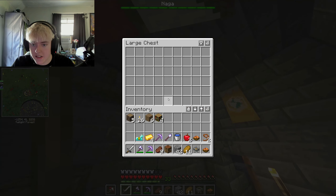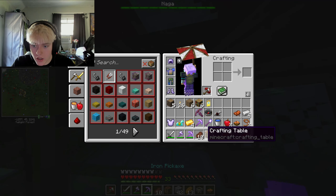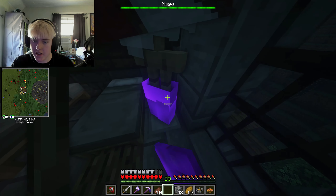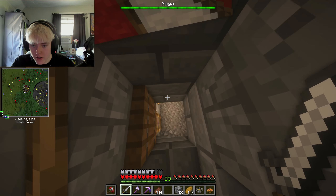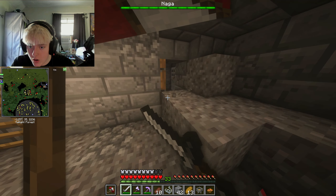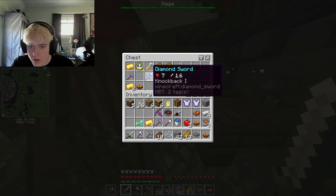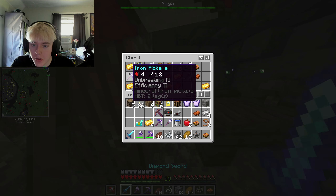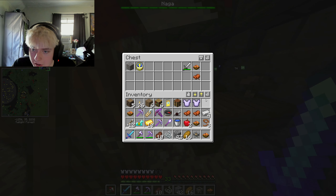There's a chest up here but it's empty. Oh wait - another chest! What do you have? Protection II - I'll take that. Let's figure out what's going on down here. Whoa - iron sword, saddle, name tag, a clock - okay. And I'm already out of space, awesome.